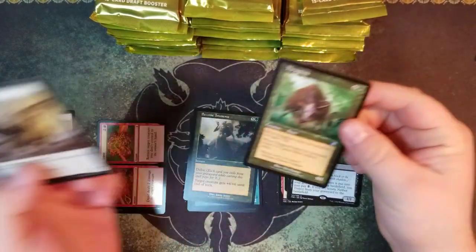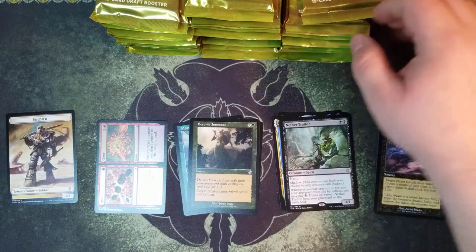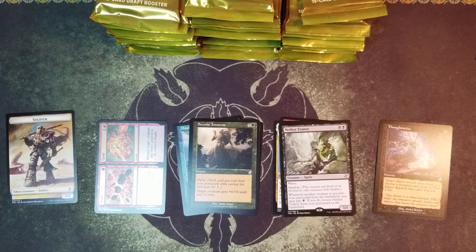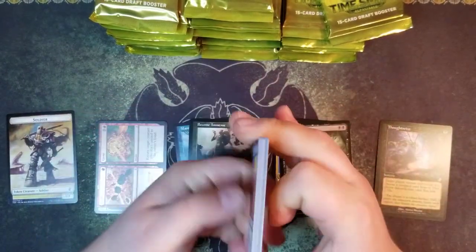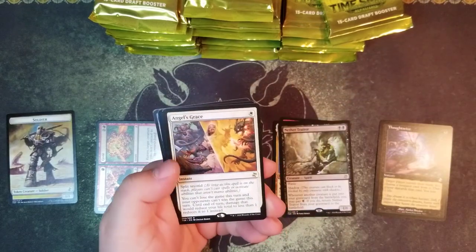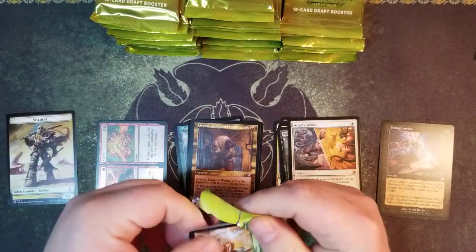Nether Trader and a Thragtusk. The Stonehorn Dignitary is only around twenty dollars time shifted - that's cool, we got it, better than none. An Angel's Grace and a Grenzo, Dungeon Warden - that was like right off the bat, so I have a feeling we got another one of those in here.